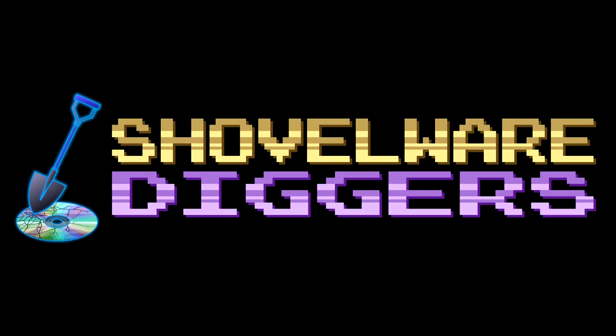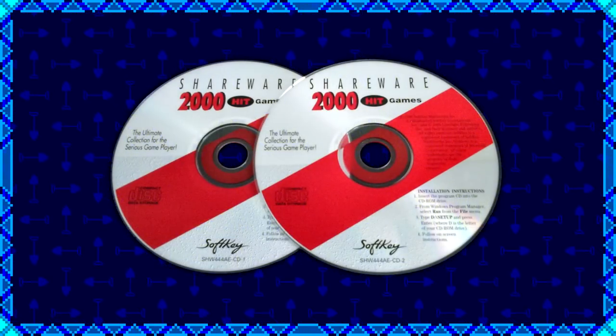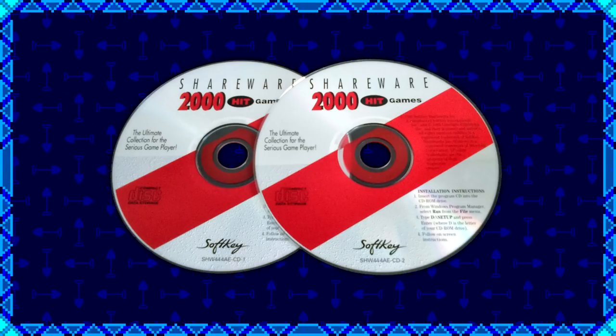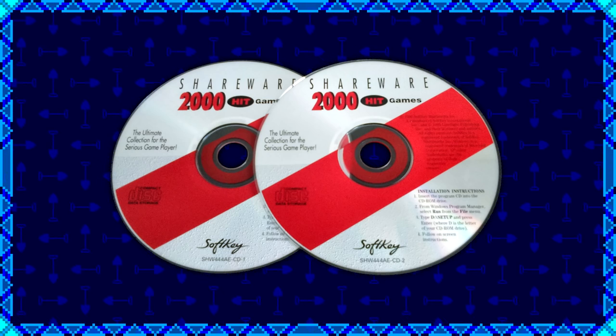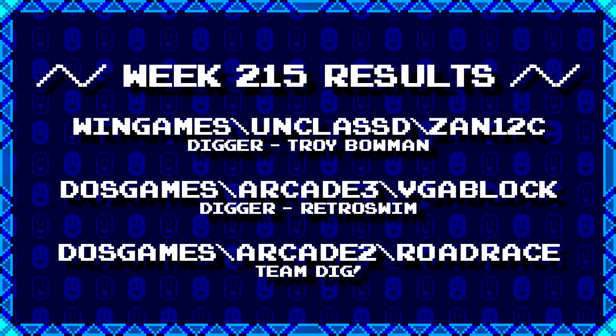Welcome to Shovelware Diggers. Our dig team is currently excavating the Softkey Shareware 2000 Hit Games 2CD Collection. You can find a link in the video description listing the entire directory structure of this archive. Here's what our diggers have for week 215.